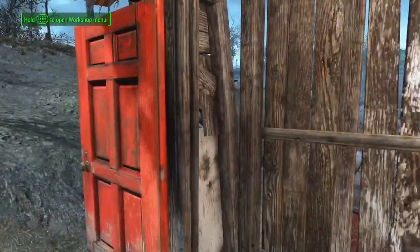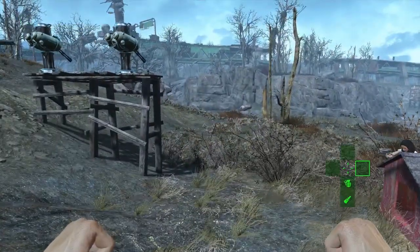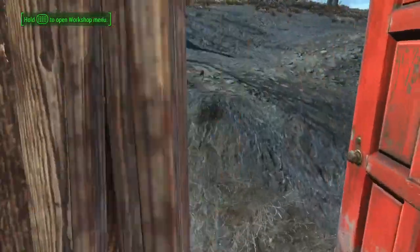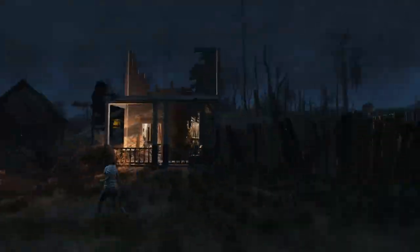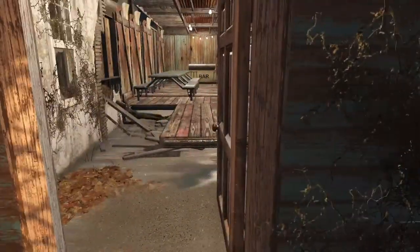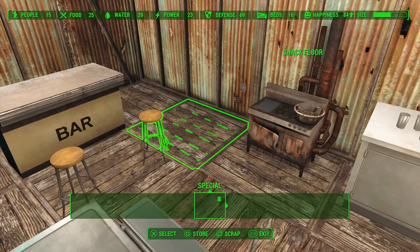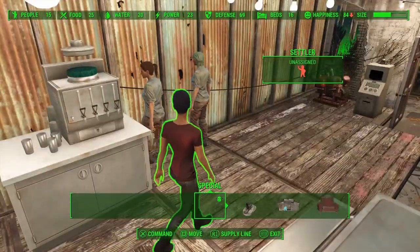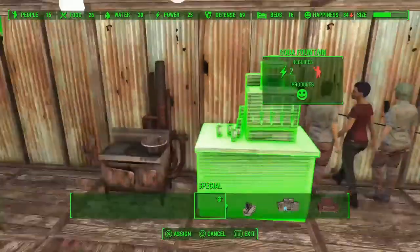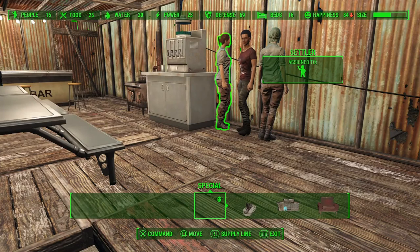I would get rid of the Deathclaw just so we don't get attacked, but I think we'll be fine as long as it's sleeping and I don't bother it. Plus, I don't have any weapons. Let's see what it looks like at dark and see if we find a dead settler. Here we are back - it's night time at Coastal Cottage. The shed's a little dark but that's okay. The mess hall is all nice and lit. I hope our bartender is still alive... Nope. He's dead now. Our bartender's dead. You're the new bartender.